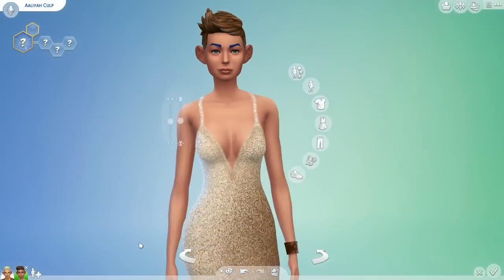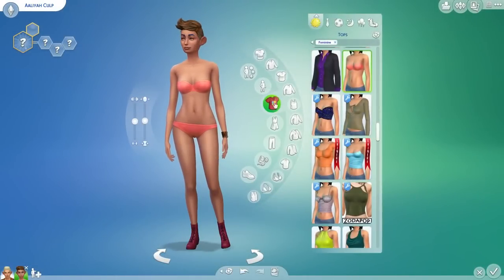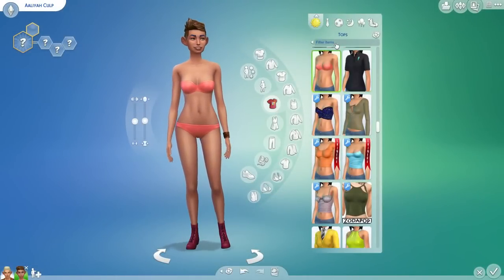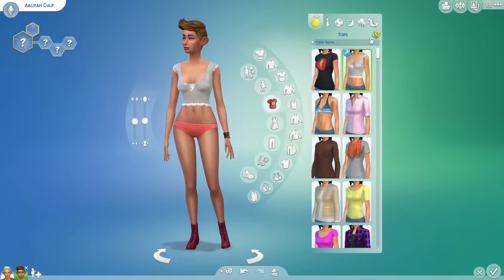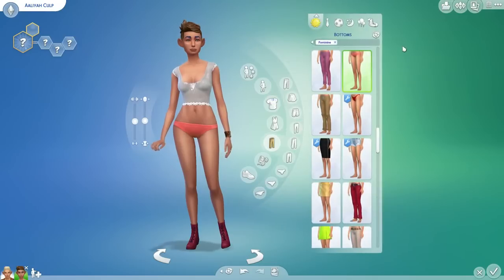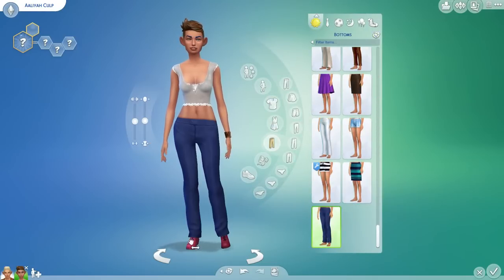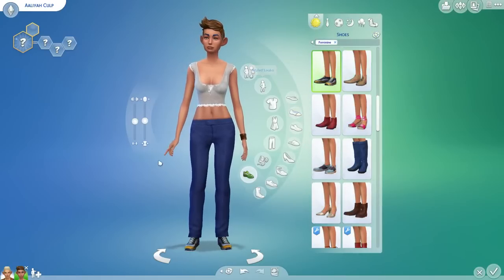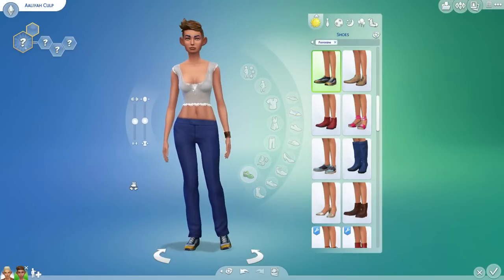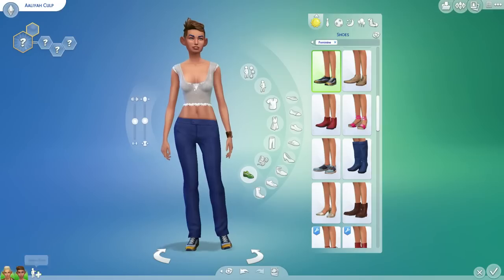As pretty as this dress is, we are going to take that off, and we are going to uncheck feminine and see what we get, randomizing five times. All right, cute top. Randomizing bottom five times, then shoes five times. It's not terrible. Not as bad as her husband. So now we are going to make our child here with Aaliyah and Stuart.